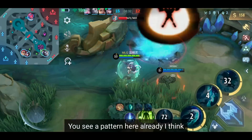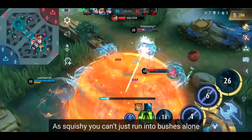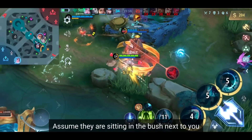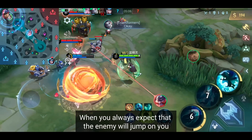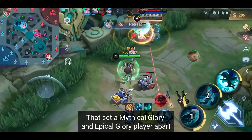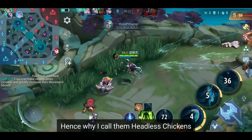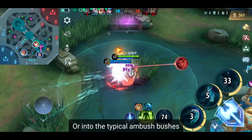You see a pattern here already. Playing against Kadita and Vale is all about avoiding their deadly combo. As a squishy hero, you can't just run into bushes alone, and you need to check the map nonstop to locate them. If you can't see them on the map, assume that they're sitting in the bush next to you. When you always expect the enemy to jump on you, they can never surprise you. This is one of the skills that sets a Mythical Glory player apart from an Epic Glory player. Epic players run around without thinking — hence why I call them headless chickens.